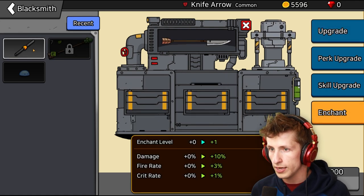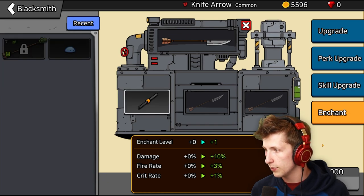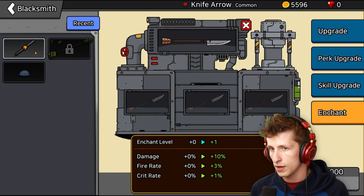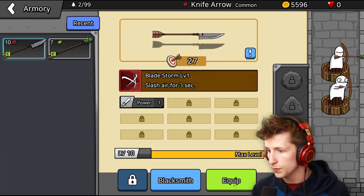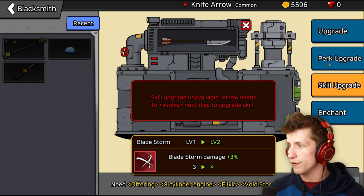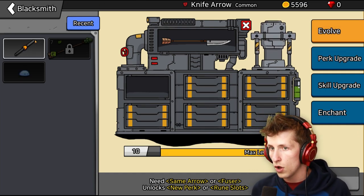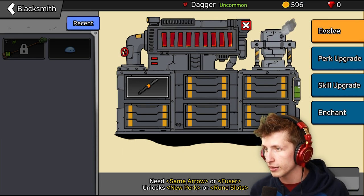Wait, can we enchant it? So what's this do? I have no idea what it does, but can we enchant it? It costs 10,000 gold. I don't know what it is. Wait, there's the skill upgrade? So arrow needs to evolve. How do we evolve it? Wait, evolve. Do I put - oh wait, can I evolve it? I can evolve it, guys. We're evolving!